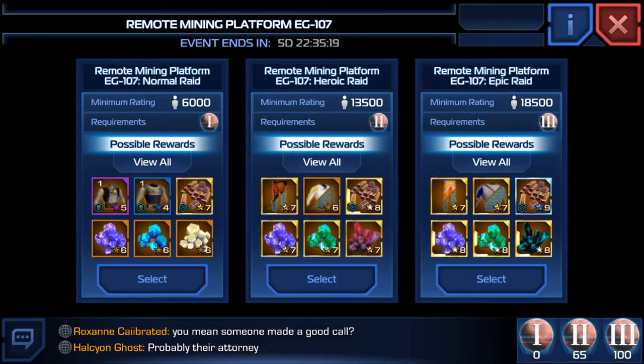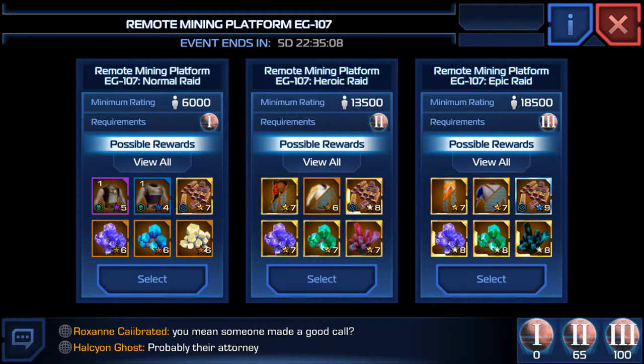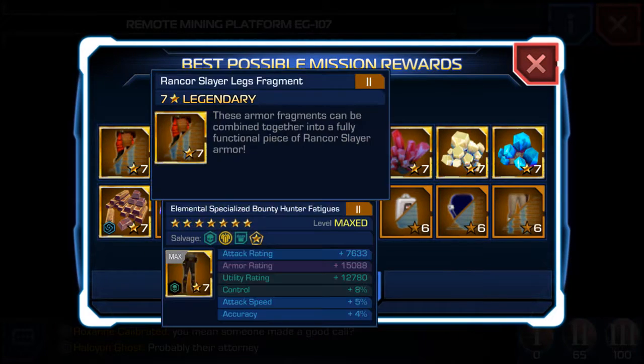Next up we have the Heroic difficulty, which requires a minimum rating of 13,500 PR. If you do the first mission, you'll get Heroic Raid passes, and they carry over for one week or one raid to the other. Here are the possible rewards — if I do the Heroic missions, I'll have a chance to get the Ranker Slayer Legs Fragments, and when I obtain enough fragments, I can craft the actual armor.